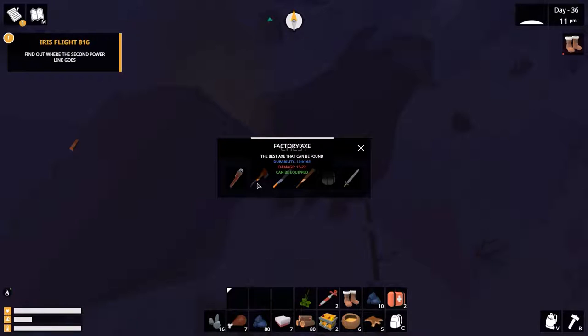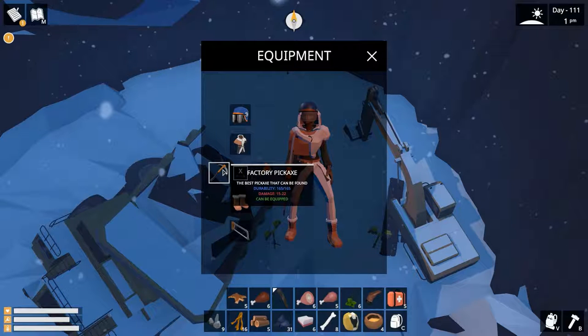Factory Axe — the best axe that can be found. Durability of 165, damage 15 to 22. The axe I don't really remember where I found it, but here it is. Factory Pick Axe — the best pick axe that can be found. Durability 165, damage 15 to 22. The pick axe I found in a cave inside a spiral crater.